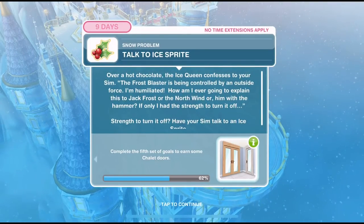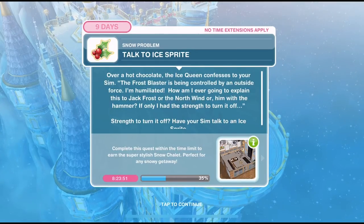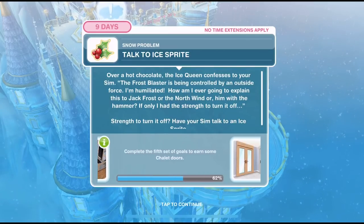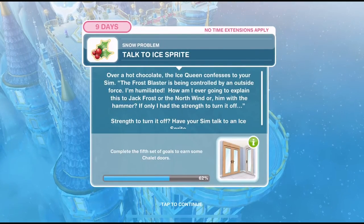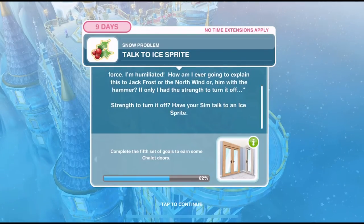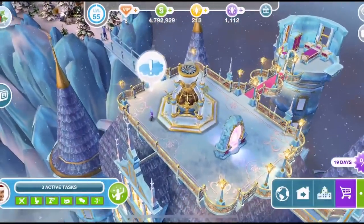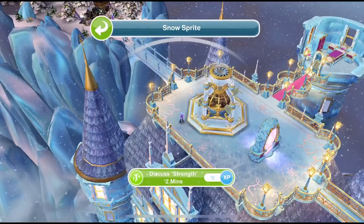We've finished offering a beverage. Now we need to talk to an ice sprite. Over a hot chocolate, the ice queen confesses to your Sim: the frost blaster is being controlled by an outside force. I'm humiliated — how am I ever going to explain this to Jack Frost or the North Wind? Or him with the hammer? If only I had the strength to turn it off. Have your Sim talk to an ice sprite — go back to the little ice sprite and discuss strength for 2 minutes.